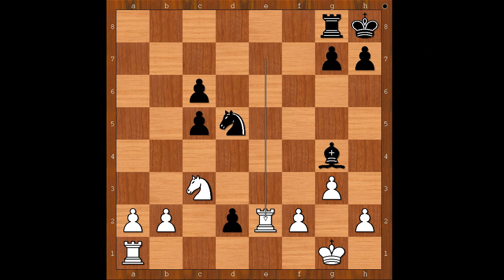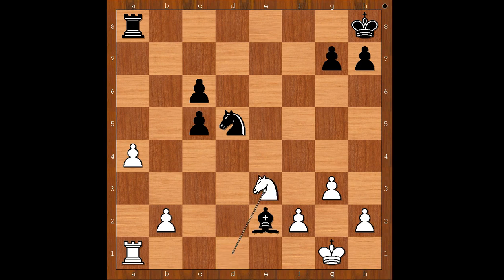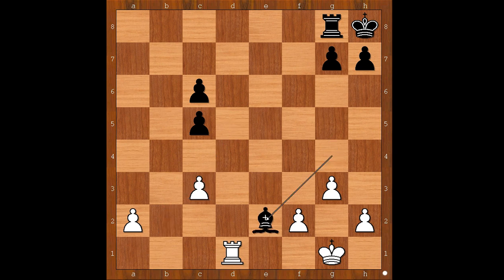Akobian played pawn to d1, queen. White resigned. If knight takes on d1, then bishop takes on e2. A4 doesn't work because after rook to a8, the knight is stuck on d1. If knight goes to e3 or c3, it gets chopped. If rook takes on d1, then knight takes on c3, and after b takes on c3, bishop takes rook — black is easily winning.